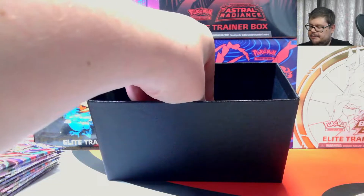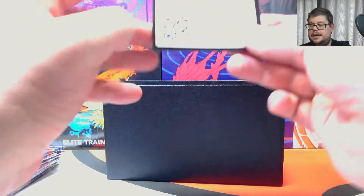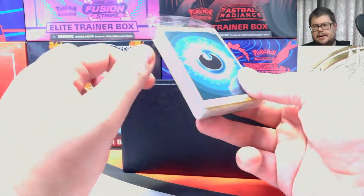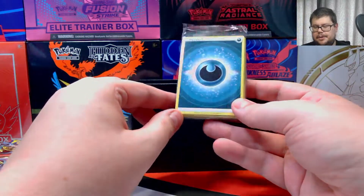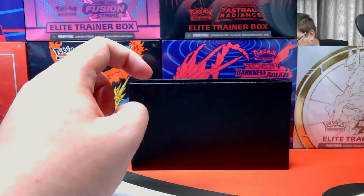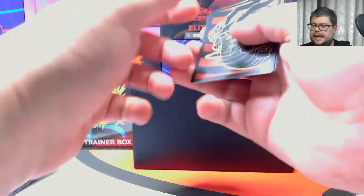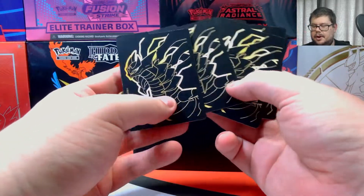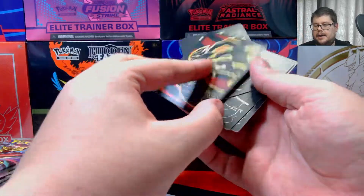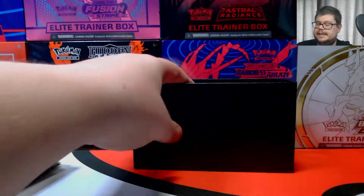My sleeve pile is falling everywhere — there we go. You get your code which unlocks a copy of the sleeves and card backs on the online game. You obviously get your pack of energy too; if you open these regularly you'll have a lot of energy. You get your deck dividers, again with some cool artwork. That artwork on the back looks pretty phenomenal.